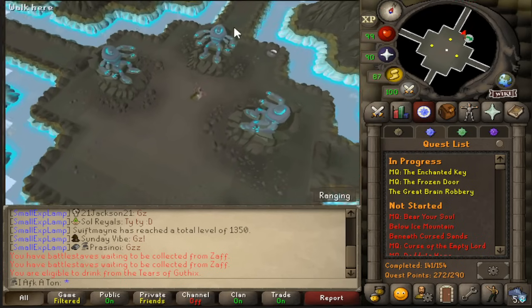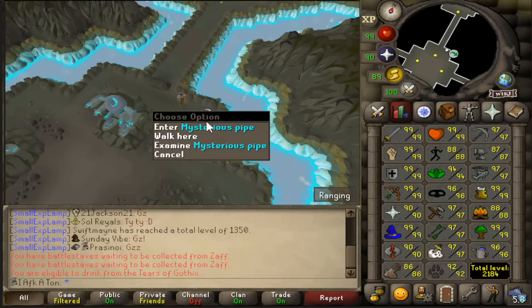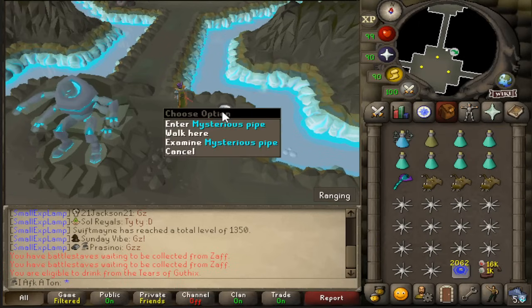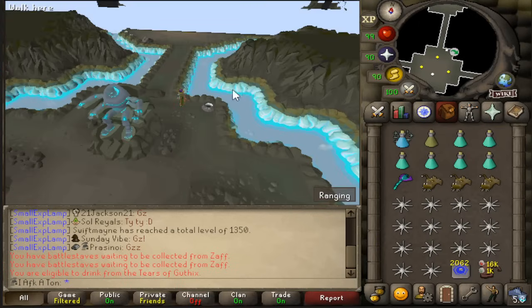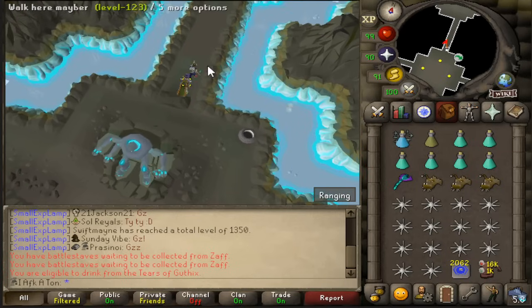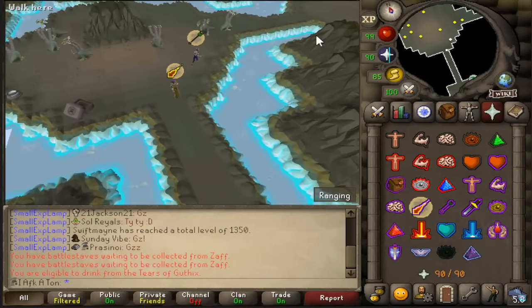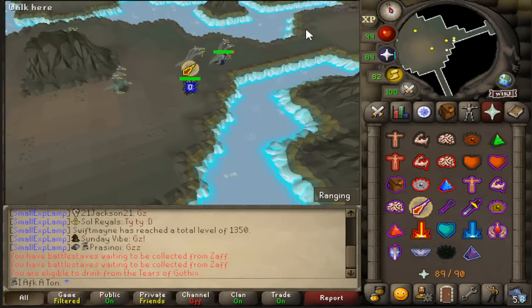If you have 88 agility, or 83 with a summer pie, you can go through the mysterious pipe which takes you over towards Hydra. If you don't have that, walk over the rocks to the north and run past the small hydras up there — these are not the boss, so you can just pass on by them.